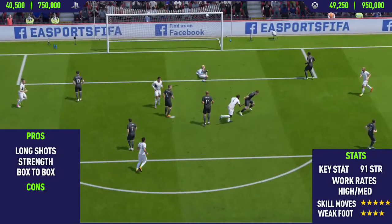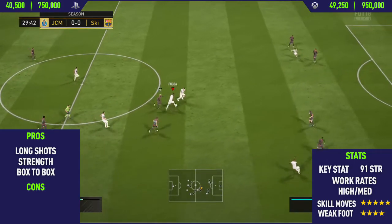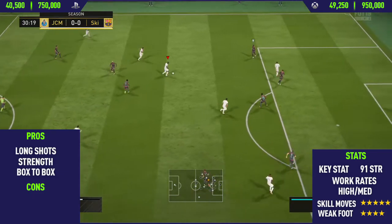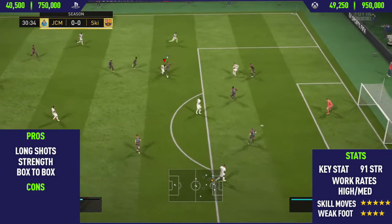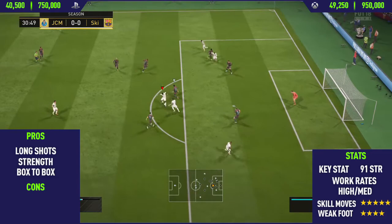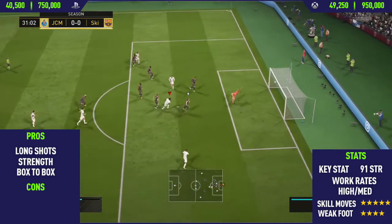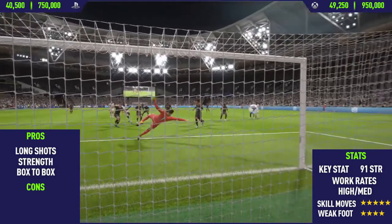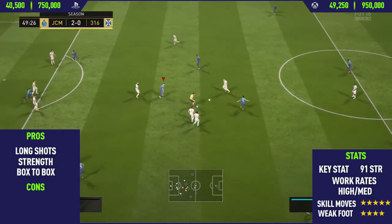Another pro you can find with this card is his finishing — he seems to finish the majority of chances on either foot. He does have a four-star weak foot, which is very helpful, as well as five-star skill moves. And again, we do a running Waka Waka and finish it off with a pretty nice finish from Pogba.